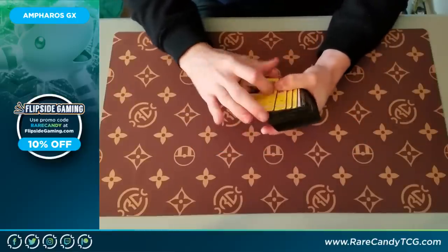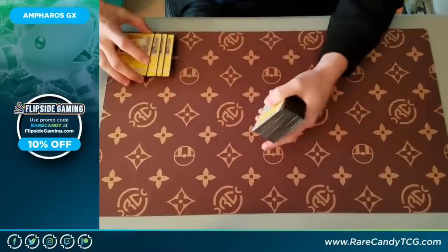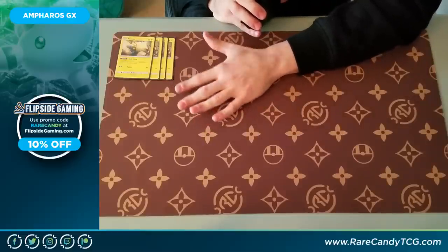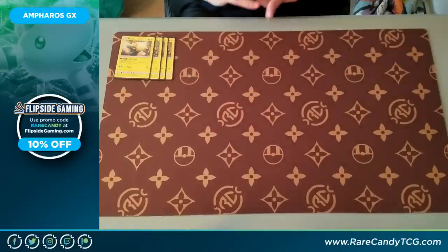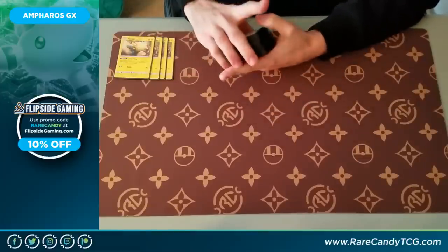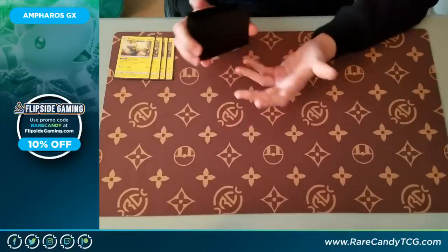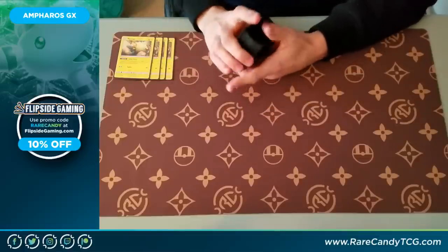So let's get into it and see how the deck looks. Since this is an Ampharos deck, we need some Mareeps, and we are choosing to play the ones from Lost Thunder. There is actually another one coming out in Team Up, but right now I'm going with this one. The reason is for this ability: if Mareep is your active Pokemon, you may put your opponent's active asleep, which is pretty nice because before you get out your Ampharos, you're really just trying to stay alive until you can start evolving.